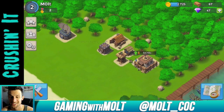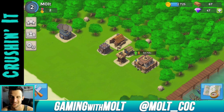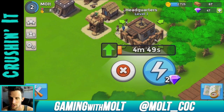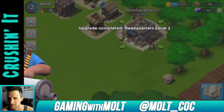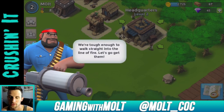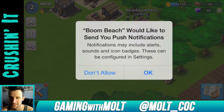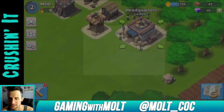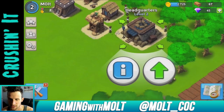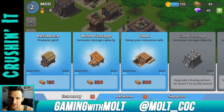We're going to upgrade our headquarters, which is like our town hall. I'm still learning a lot about this game but I'm super excited about it. You start off with 50 diamonds, so that's fine. Sweet — now we have a new troop. 'We're tough enough to walk straight into the line of fire, let's go get them.'